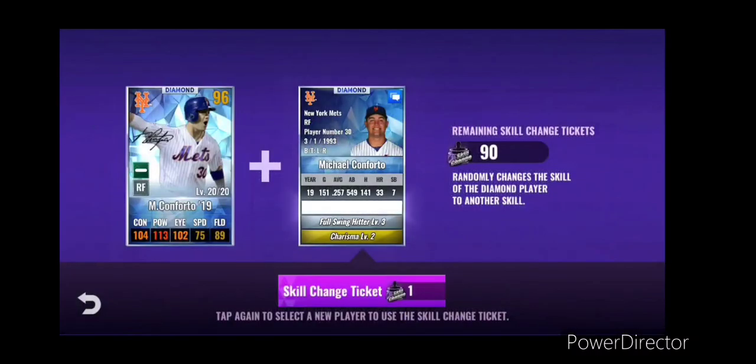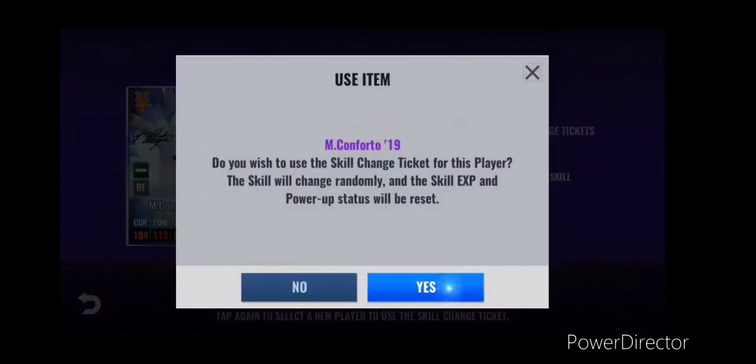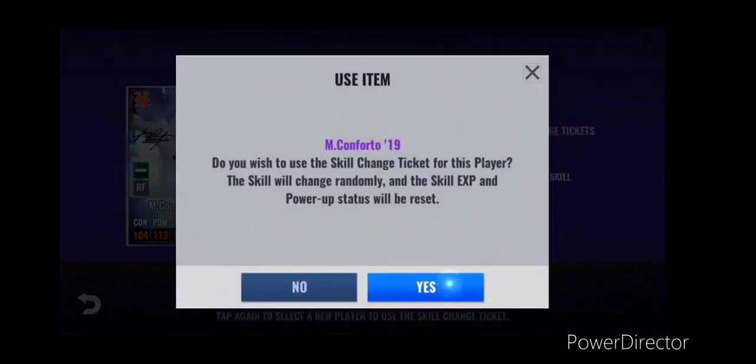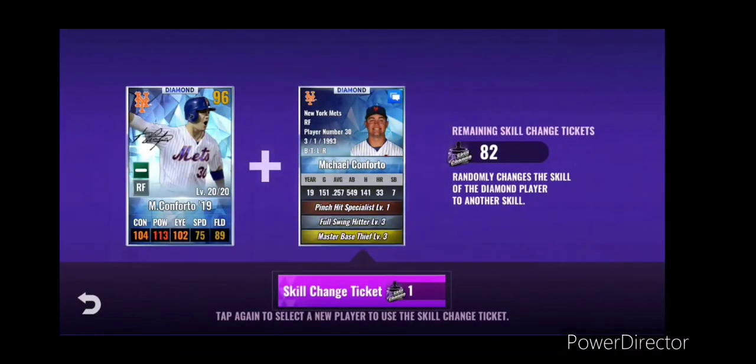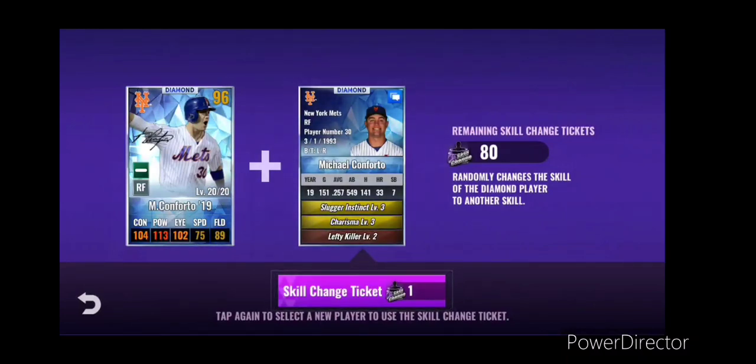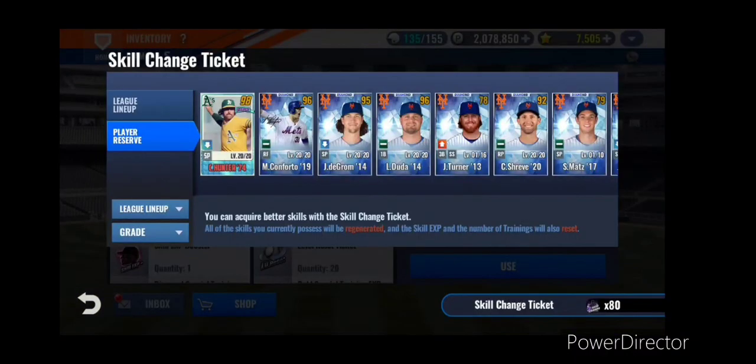Charisma - not with full swing hitter, no. Slugger instinct - nope. Good thing we started with 110. Charisma, full swing hitter - they like giving that to me. Slugger, training junkie, laser beam - I saw two gold, I was happy, but nope. Usually about 30 will get you a pretty good set. Oh, there we go - 30 exactly! Charisma and slugger instinct. I know they're nerfing charisma some, but I think I'm going to keep that.